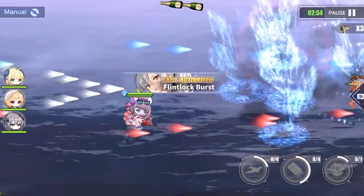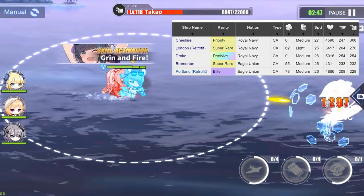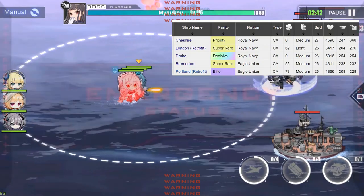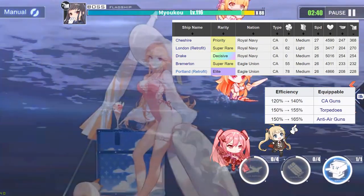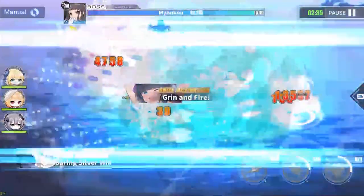Lastly for stats, her anti-air. This is the point where I was actually surprised, because she genuinely has great AA. Cheshire has the best anti-air among all heavy cruisers — nothing comes close. With that AA stat you could easily beat some light cruisers, and she also has 165% efficiency on her anti-air guns.